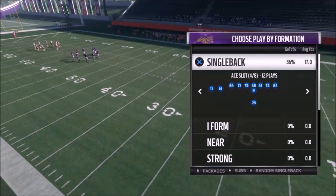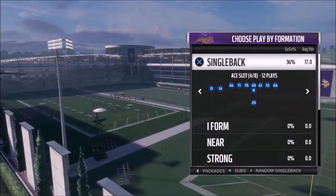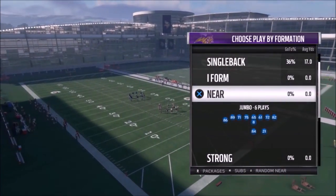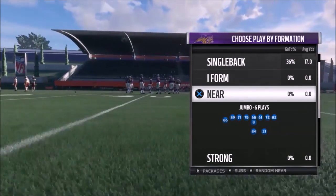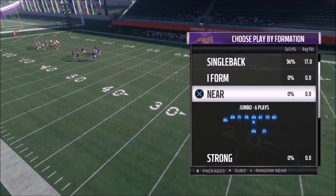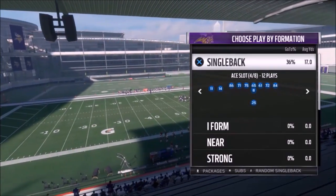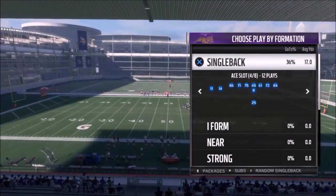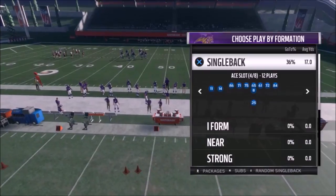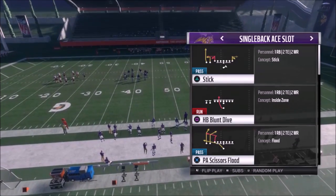I've got Part 2 of my Vikings Single Back A Slot — this has got to be one of my favorite playbooks this year. You're probably going to see a lot of work out of this. I still got more Vikings content I want to put out — a whole jumbo package, a whole series. It's only six plays in that formation but there's some seriously good stuff. Hit the like button if you want to see that. I'm averaging 17 yards a play — that's how explosive this playbook is. Make sure you check out Part 1, it was fire.